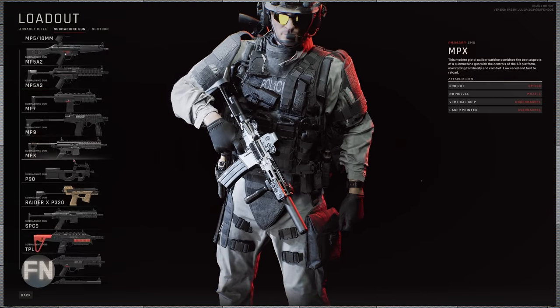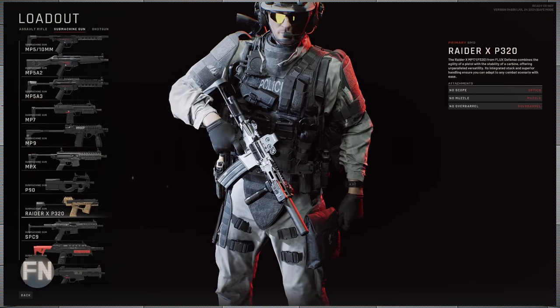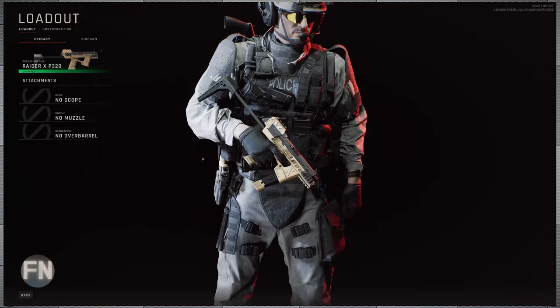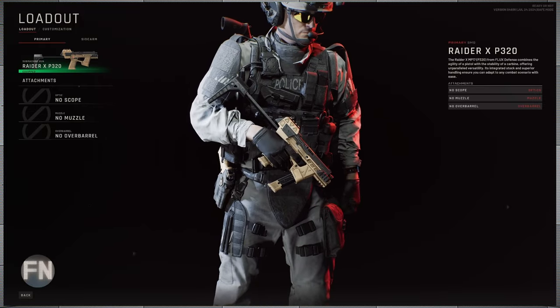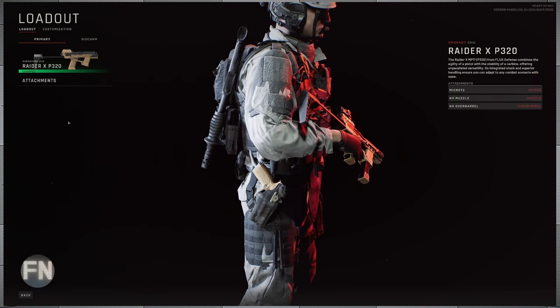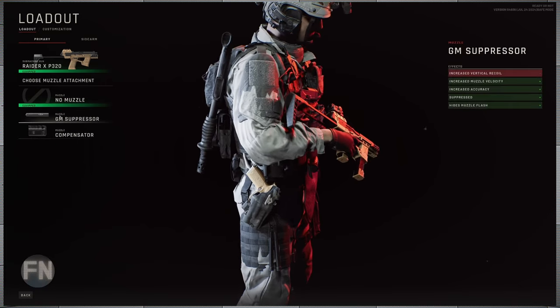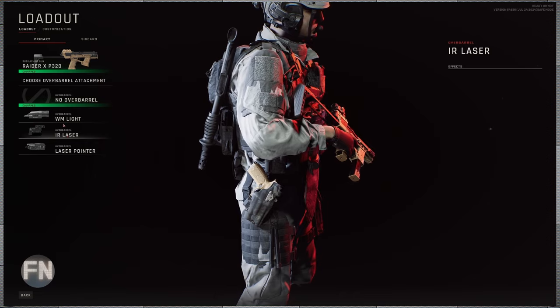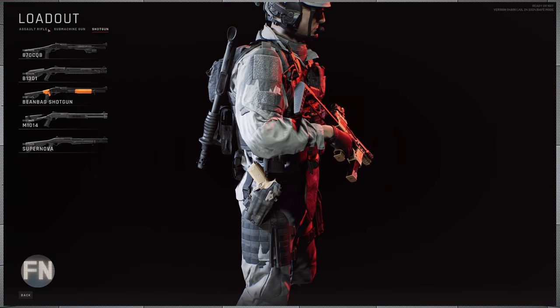They added in a Raider XP320 — let's see what that thing looks like. It looks kind of like a 1911, just a tiny bit. Let's see what we can put on this thing: micro dots, RMRs, suppressors, compensators, iron lasers, laser pointers, and lights. I don't think there are any new shotguns.